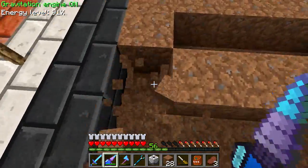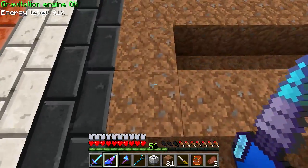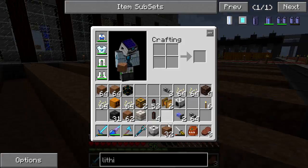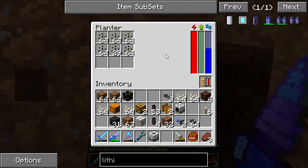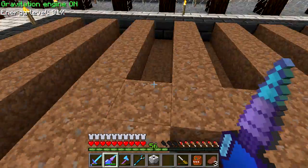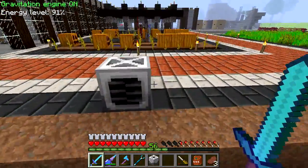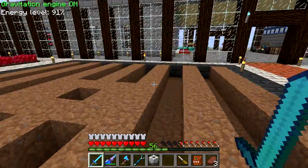I wonder if it needs water — it might only plant next to water or something like that. In theory that should be planting the melon seeds but it's not working. I'm not sure what I'm doing wrong, so I'm going to look it up and I'll be back once I figure it out.